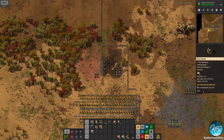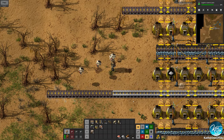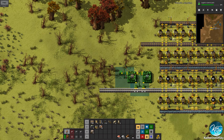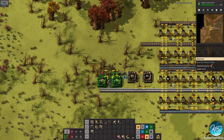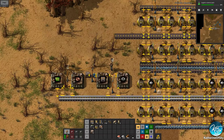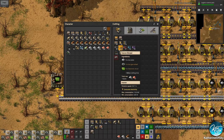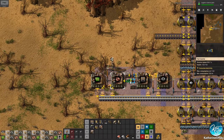We now have automatic production of iron which is great, so we need to get that properly put down. Let's get our belt creation first and put that here. I am scrolling through this with shift+mouse wheel by the way. We also need to make several inserters — more than one, more than five, like several.